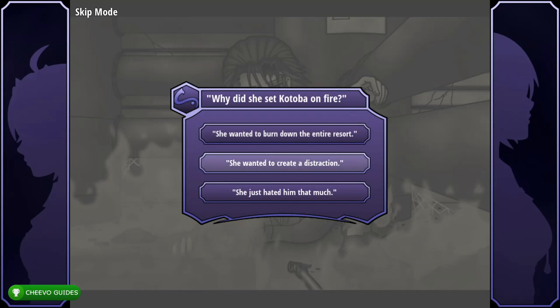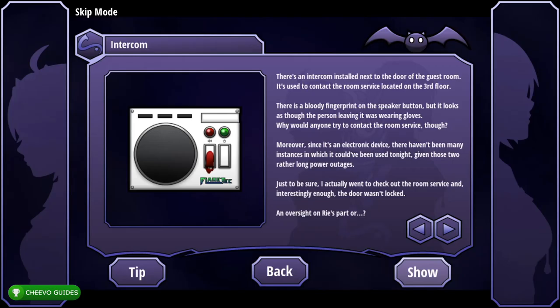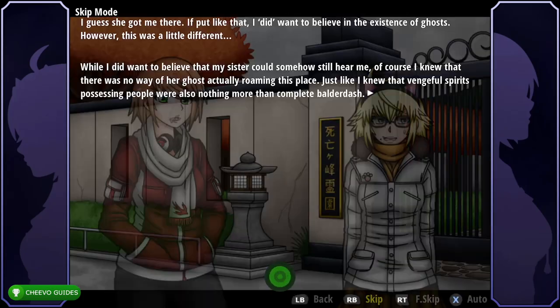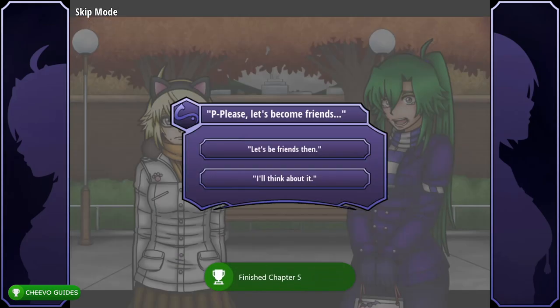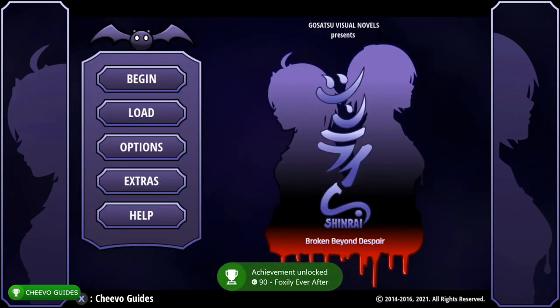Select 'She wanted to create a distraction.' From the Clues and Evidence page, go to the second page, select Intercom and press Show. This unlocks two achievements: 'Notorious Note Taker' for completing the notebook, and an achievement for finishing Chapter 5. Choose 'Let's Be Friends' — this unlocks two more achievements: one for finishing the epilogue and one for clearing the game with 100% detective rank.